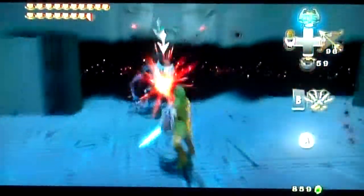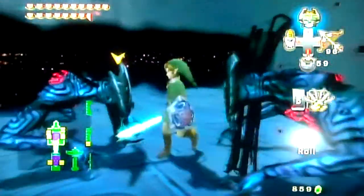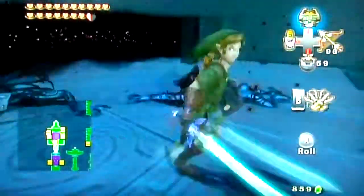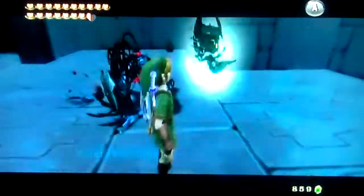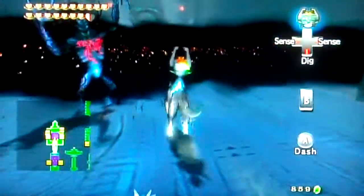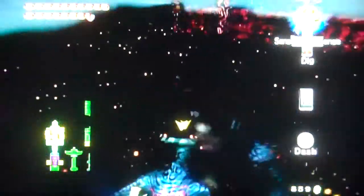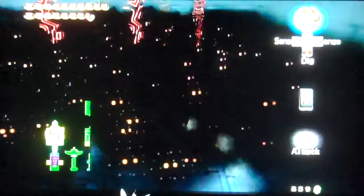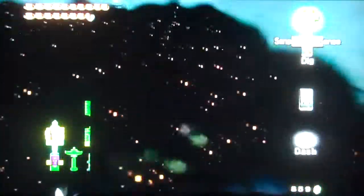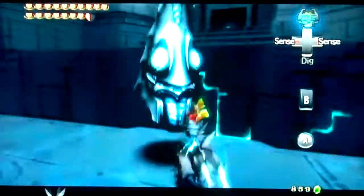Oh my god, we got these things again, and they behave the same way as before — gotta kill them both at the same time. And there was another one. I'm not sure if you actually have to kill them all; maybe there's an item. You can definitely tell it's the red thing. So yeah, we just got them all right there, and now we got something else. I really like the enemies in this area.